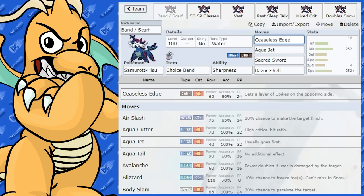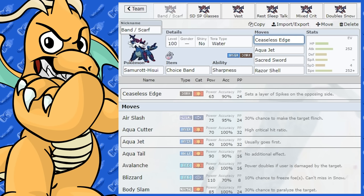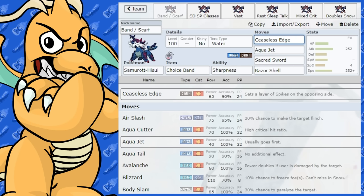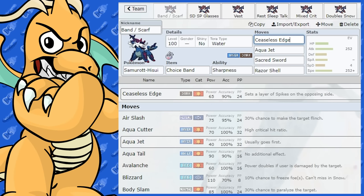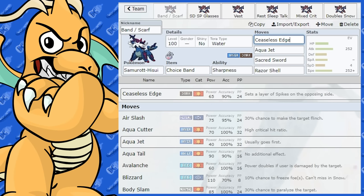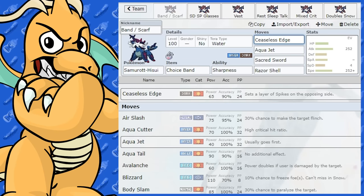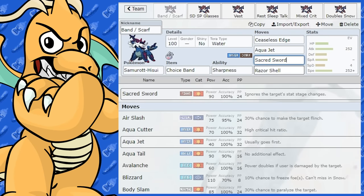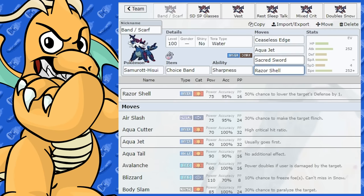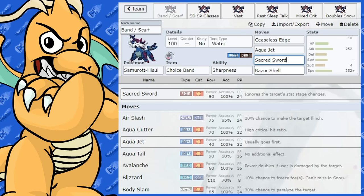Ceaseless Edge is a Dark move with 65 base power, and it sets a layer of spikes on the field every time you use it. So you can just hit with this move and put spikes on the field, which is very, very good, especially because it gets a Sharpness boost on top of it. The other moves I've given this are Aqua Jet, Sacred Sword, and Razor Shell. All these moves, except Aqua Jet, get boosted by Sharpness.